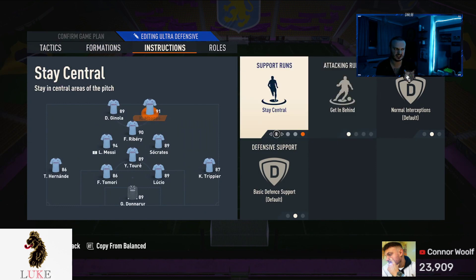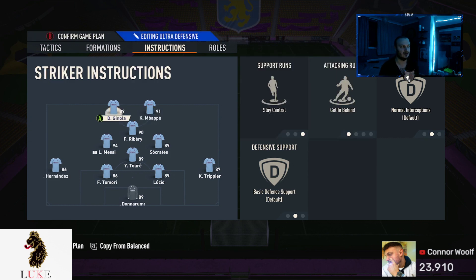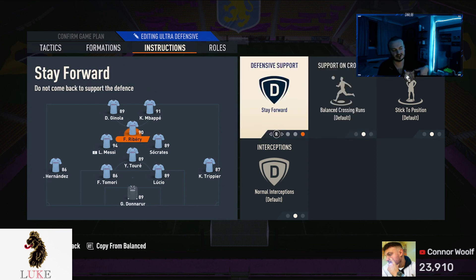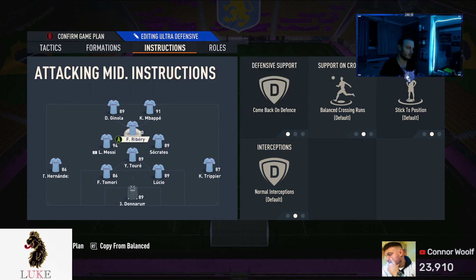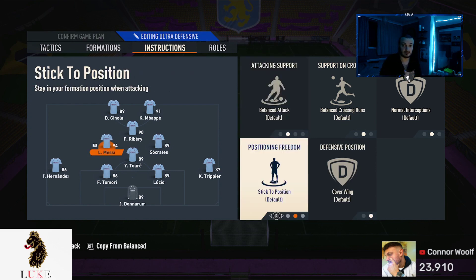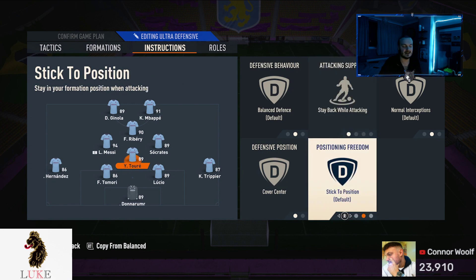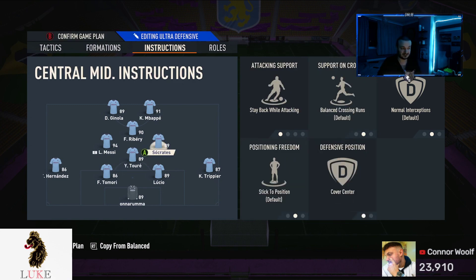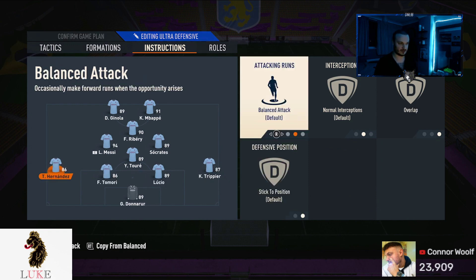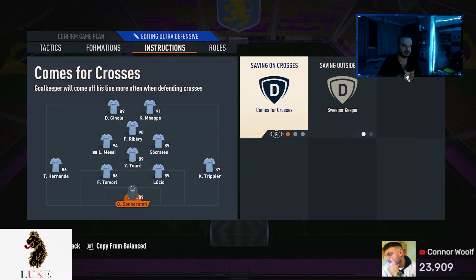The player instructions I use: stay central and get in behind on both strikers. Stay central is very important — I feel it is key this year. Come back on defence on the CAM. But if you don't like come back on defence on the CAM, because it defends in a 4-4-2, have the CAM on stay forward — it still works a treat. My left centre mid is on cover wing because it defends in a 4-4-2, so Ribery will go to right mid, Messi will go to left mid. Socrates and Yal Torres are the two central midfielders. My left centre mid is on completely default. My CDM is on stay back while attacking and cover centre. And Socrates, my right centre mid, is also on stay back while attacking and cover centre.